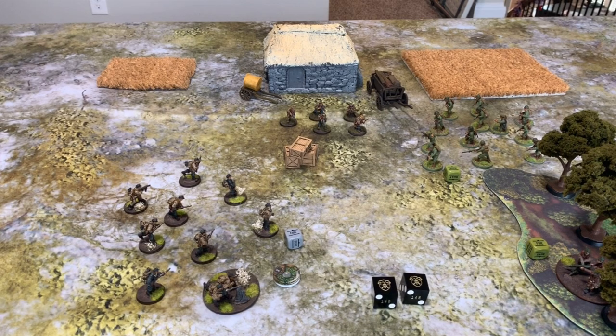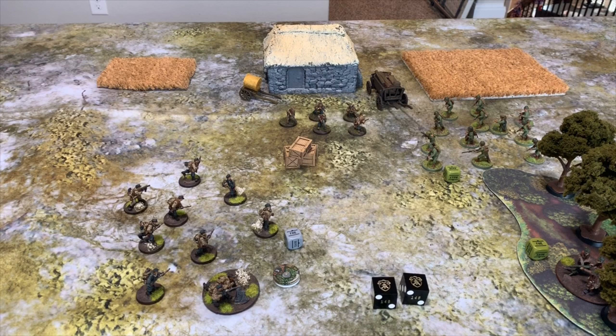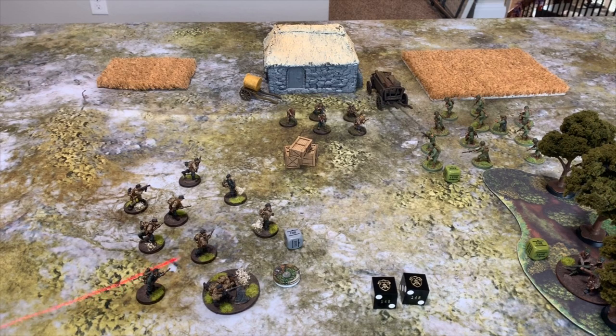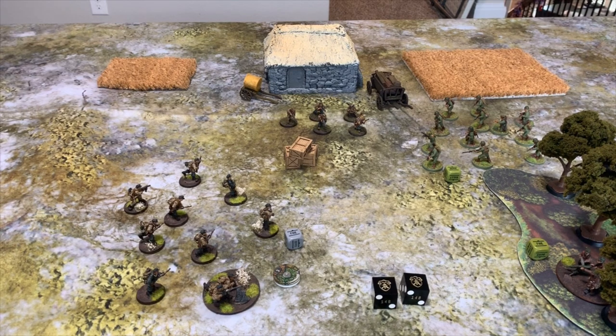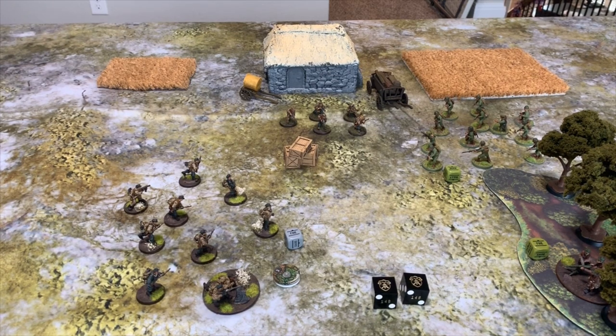If you roll a three, four, five, or six on the Fubar chart, your unit executes a Run order, moving as far as possible away from the closest visible enemy unit — in this case twelve inches in the opposite direction. If there's no enemy visible, they just go Down. It's possible for this move to take them off the board, and if they reach the board edge they're removed from the game.